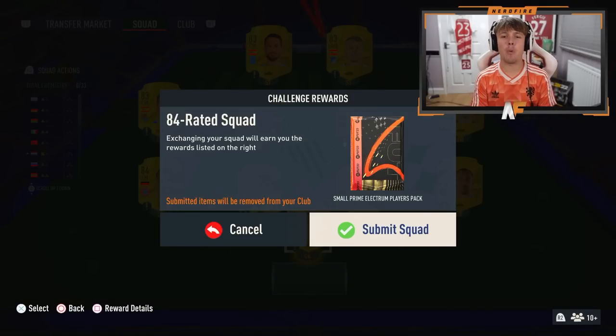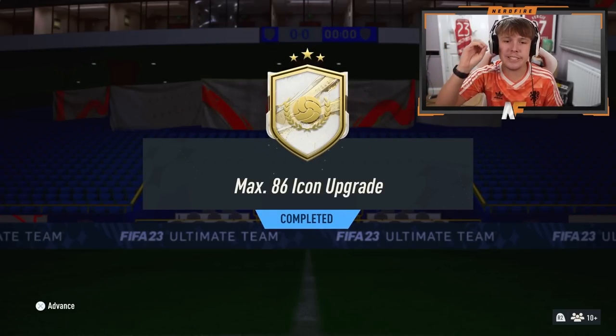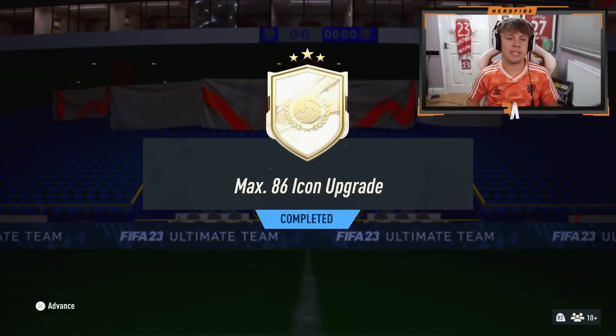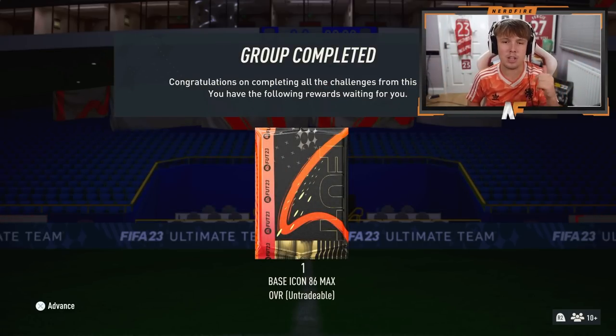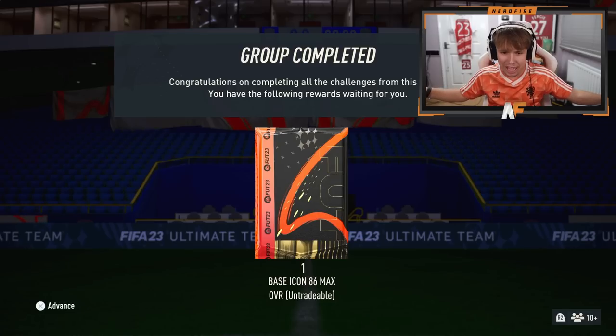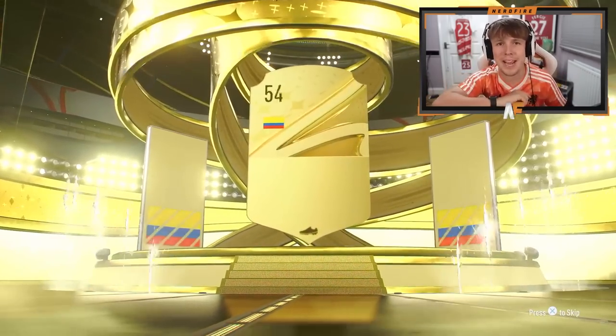Before we get into opening our first icon pack on the main account, we're going to send one on the RTG as well. So we've definitely got at least two icon packs here. We have completed the MAX86 icon upgrade SBC. Let's advance on — we're going to get into the store, open up the pack from the 84 squad as well, and then stat reveal our icon. Wish me luck, hopefully we get someone good. The 84 rated squad pack — give me something sick. Nothing. Onto the icon pack it is.